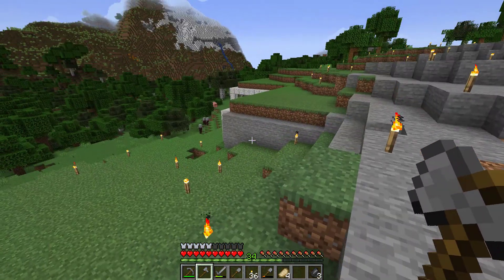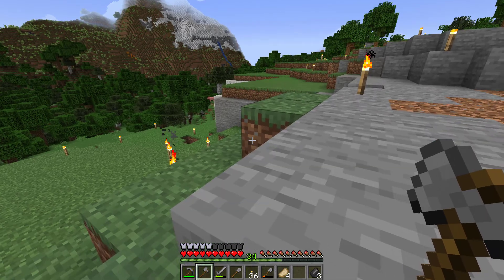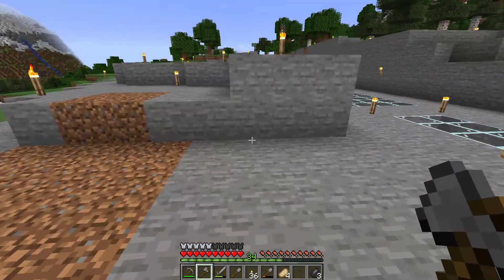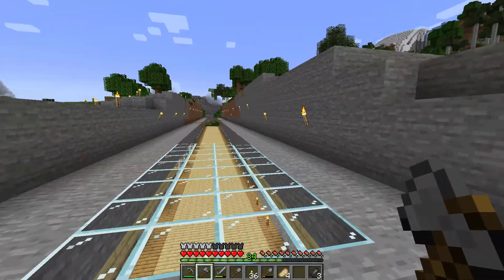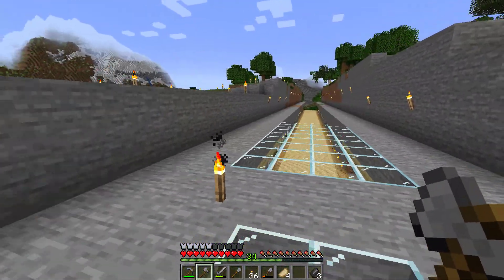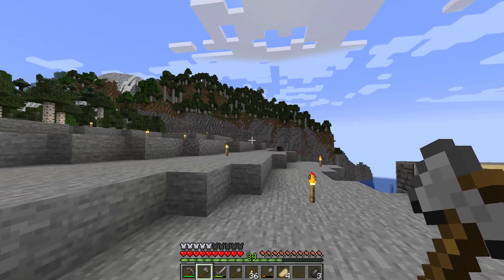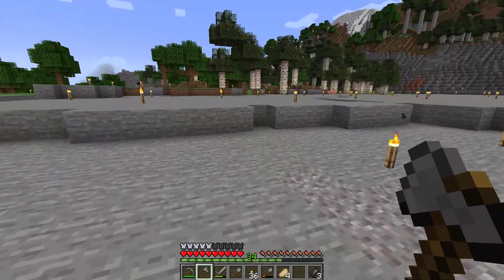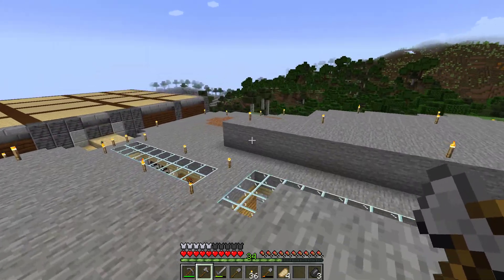I have no idea who those guys are but they look like they have some crossbows — kind of creepy. I'm going to flatten out this whole entire mountain. I did this off camera — I cleared this all out because this is going to be the top portion of my base. The whole mountaintop is going to connect with a second story, and I'm thinking about doing a tree farm encased in a glass cube — like a natural biome protected under a glass case.